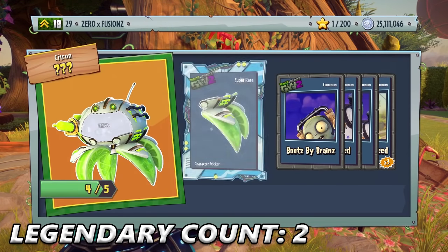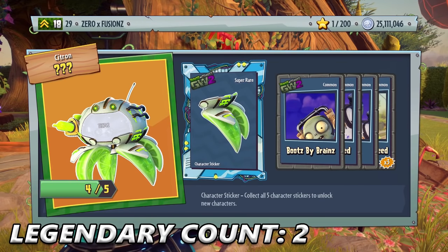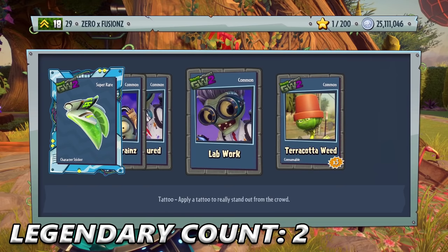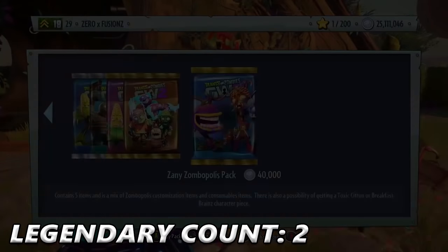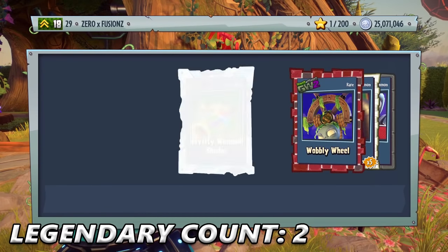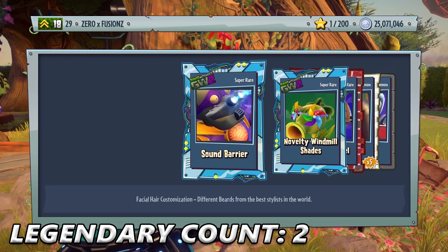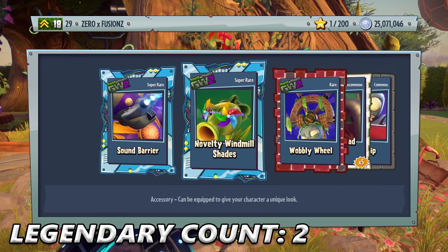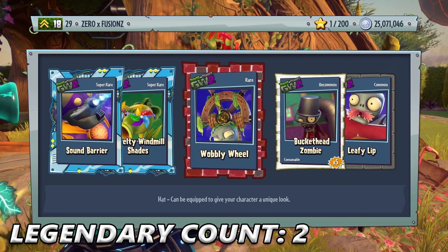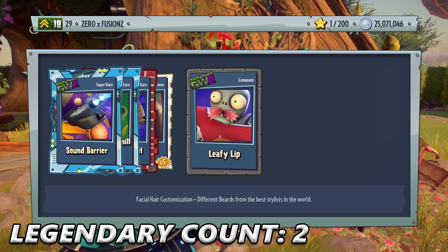We get another piece for Toxic Citron, Boots by Brains, Silver Tensured, Lab Work, and Terracotta Weeds. Next pack — we get some Autumn Leaves for the All-Star, Sound Barrier, Novelty Windmill Shades, and Wobbly Wheel — oh my God, that is brilliant. I think that's the first customization we have for Captain Deadbeard. Buckethead Zombies and Leafy Lip — that's brilliant.